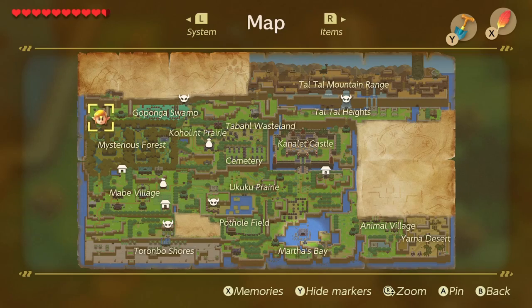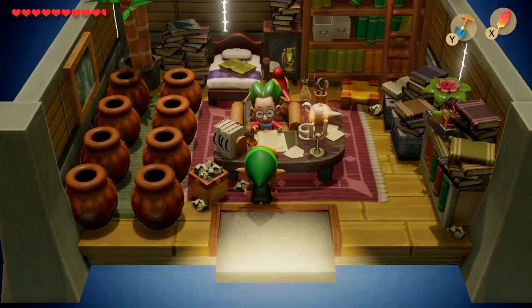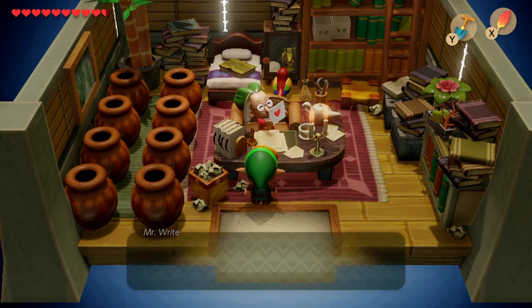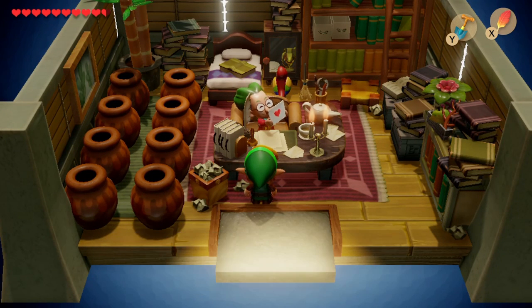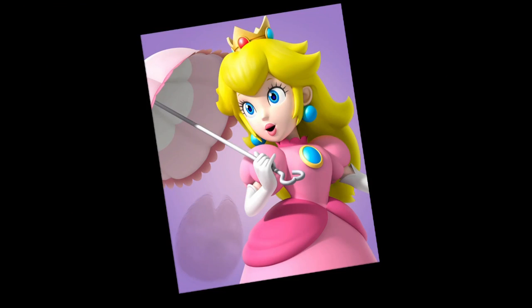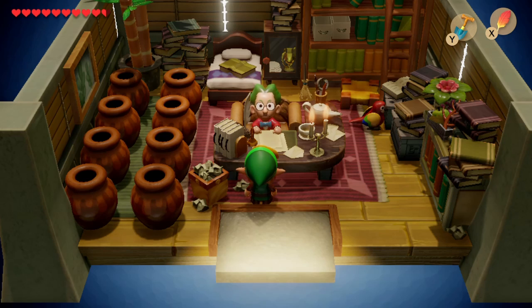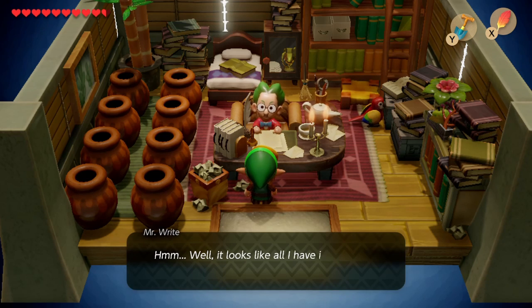The next trade is going to be in the house west of Goponga Swamp. We'll head in and deliver the letter to Mr. Wright. This is a really funny part I never got when I was younger — the goat actually put a picture of Princess Peach in it and totally catfished this guy, which is sad. But he trades you the letter and gives you a broom.